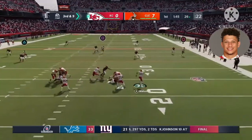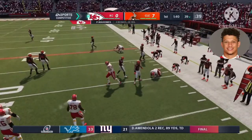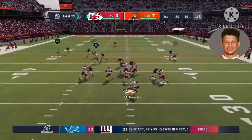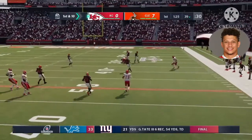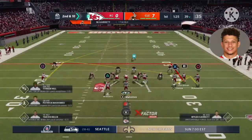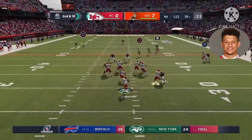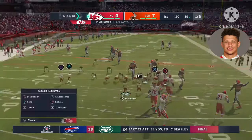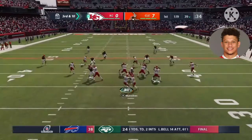Play action, Mahomes rolling out right — he can run for it and he will. From the 39 now, they come up on first and ten. A nice example of why teams often bring in baseball guys to teach quarterbacks how to slide in key situations — protect your franchise guy. A perfect slide to avoid the big hit and pick up a first down. Back-to-back incompletions leave him staring at third and ten.